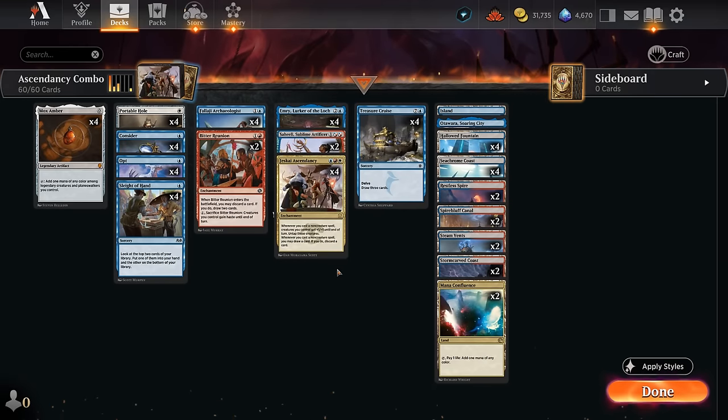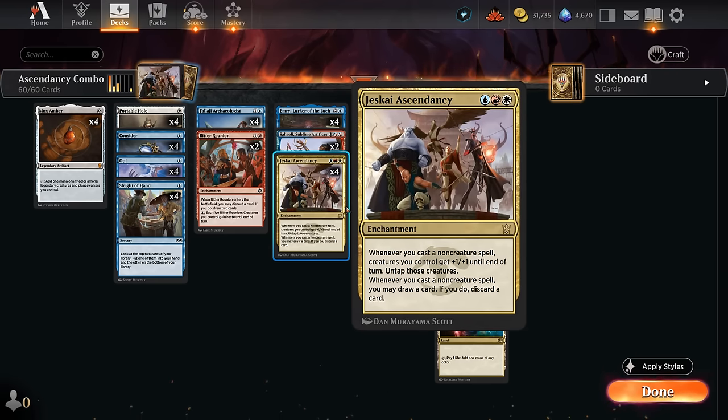Hello and welcome to another Explorer Games video. Today we're taking a look at a Jeskai Ascendancy combo deck. There are a number of ways to build around this three-mana enchantment — whenever we cast a non-creature spell, we get to give our creatures +1/+1 until end of turn and untap them, and we also may draw a card if we do, then discard a card.